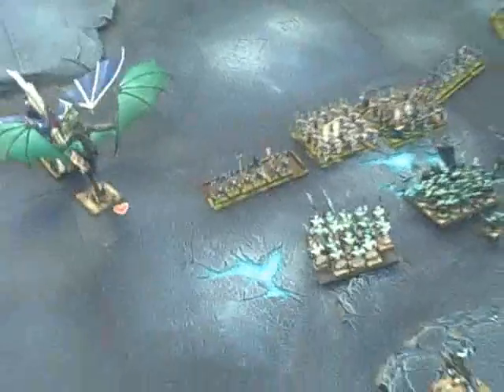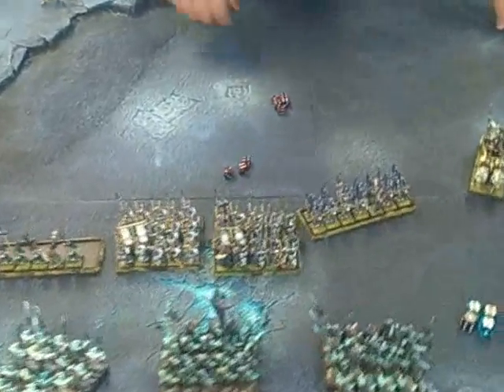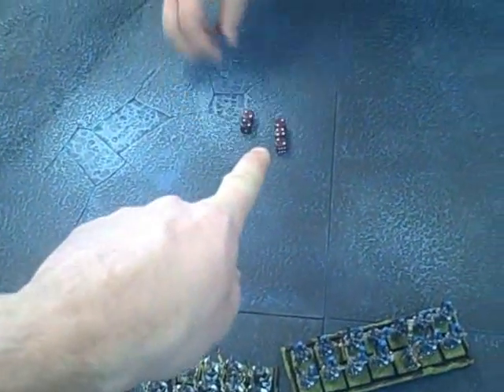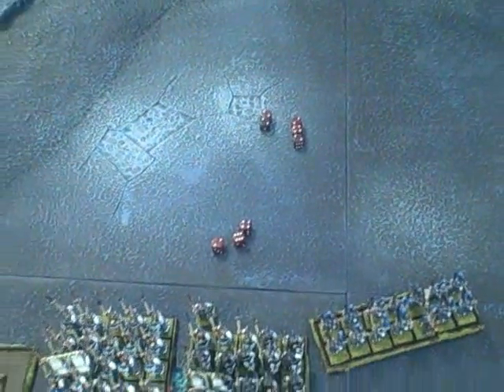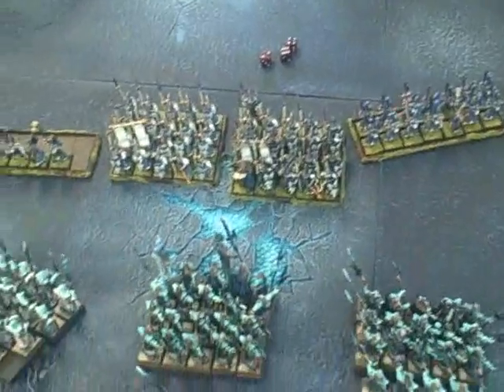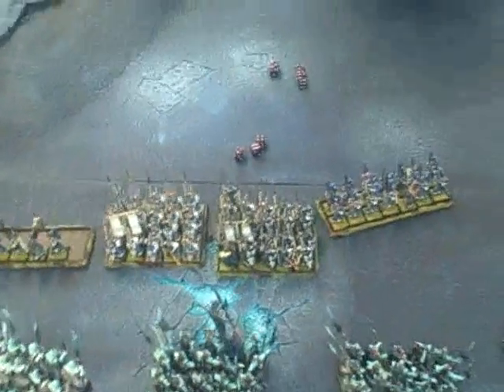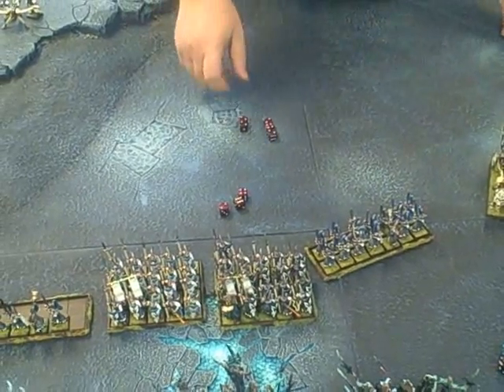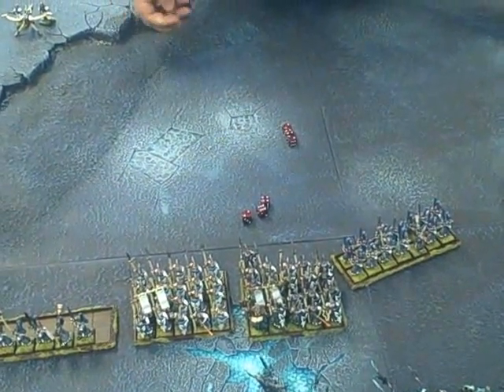Alright, let's see what happens during the magic phase. High Elf magic phase — he's got three dice for this wizard, rolled three for the banner and two common, so ten dice to power. One wizard's spells. I'm ready. That's eight dice — eight dice. I wish I could add; that's what happens when you don't pay attention in kindergarten.